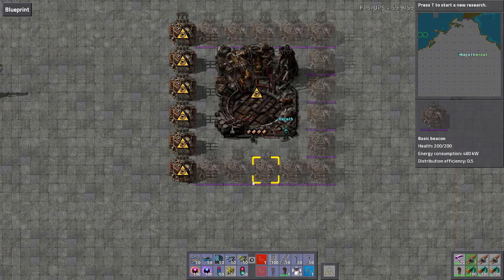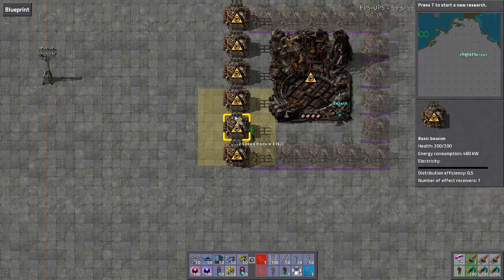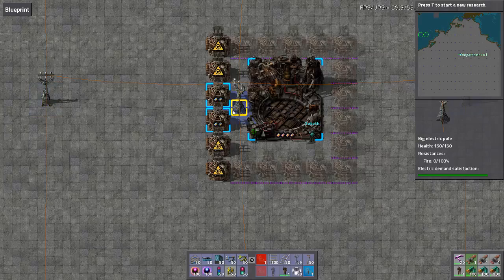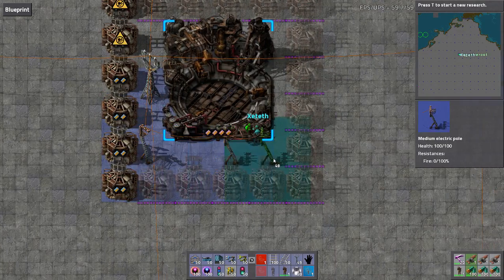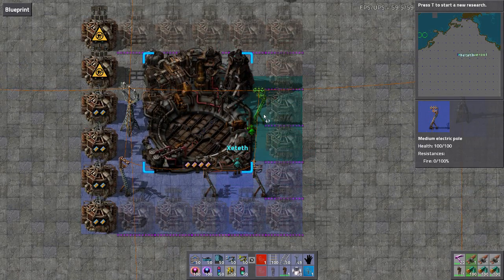The bar fills up so for every 1% we need 10 low-density structures - that's correct. However, we actually need 1,000 per minute, not 100. Well, less because of the productivity, but the productivity is going to save our bacon.